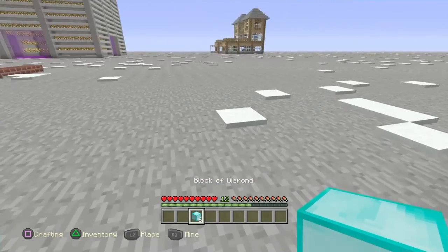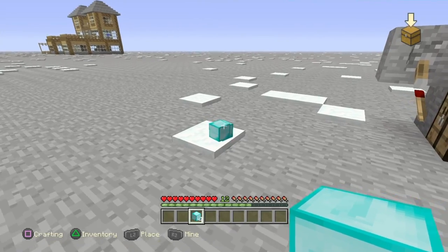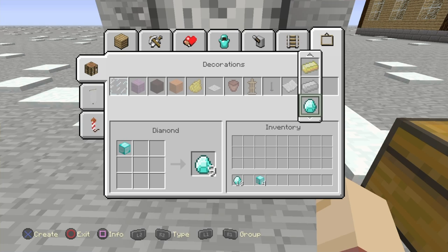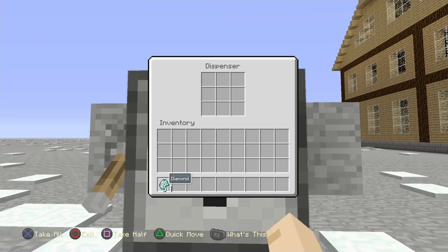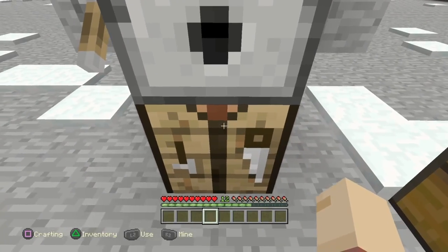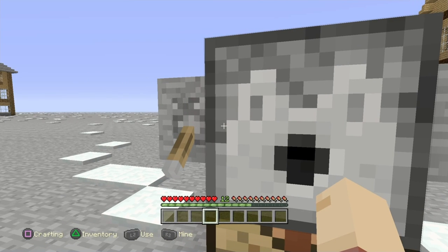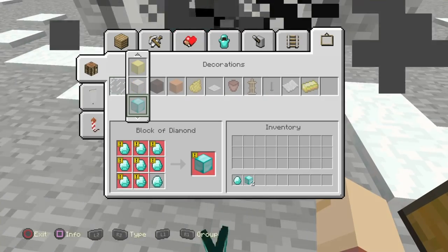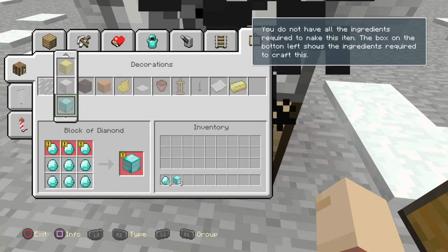Once you have your materials ready, I believe you need at least two blocks, though you might be able to do it with one — we'll test that in the video. Turn your blocks into the actual material: diamonds, iron ingots, gold ingots, that kind of thing. Place them in your dispenser, then turn it on. As soon as you turn it on, switch right into the crafting bench and get ready to turn the diamonds into diamond blocks, double-tapping A or X depending on your console.